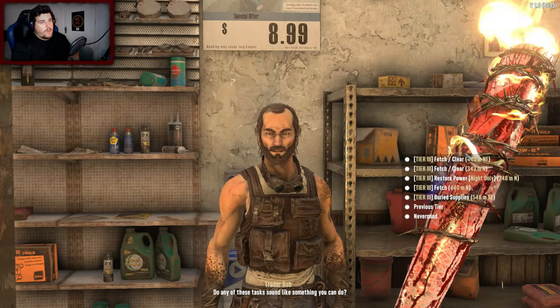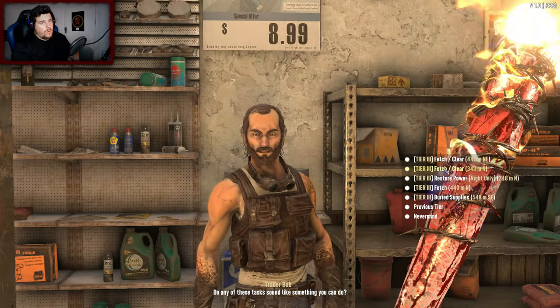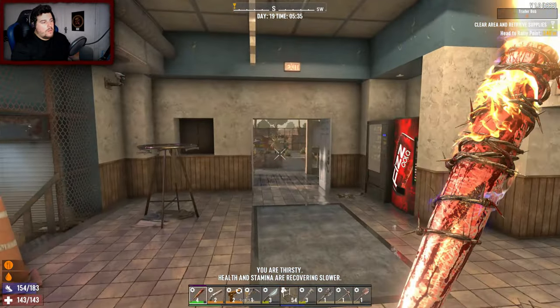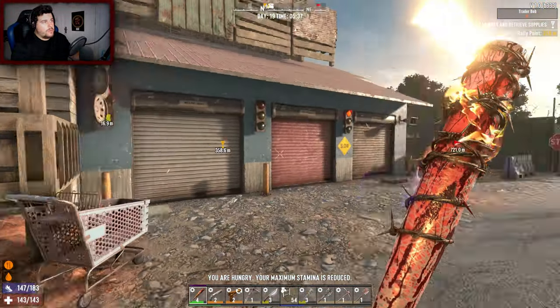Howdy, how are you today? I'm very good Bob, how are you my friend? We've got tier threes now - we've got fetches and clears, buried supplies, restore powers. I'll go for this one to the north - Junkville Saloon. That sounds like a lot of salvaging opportunity.